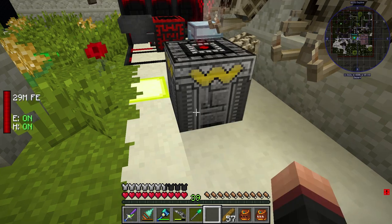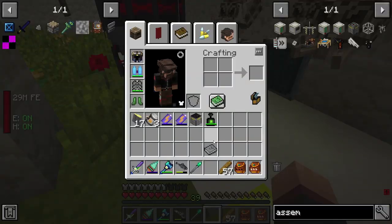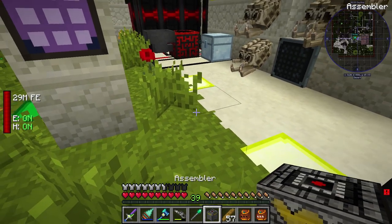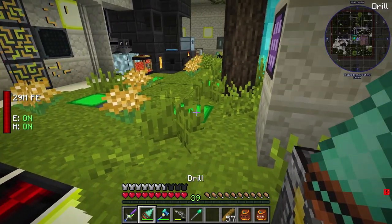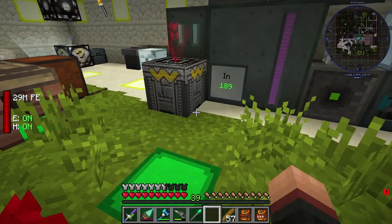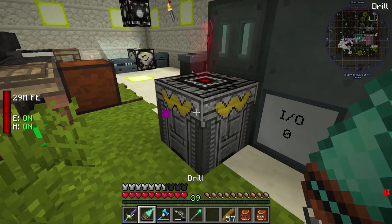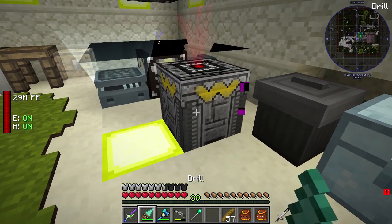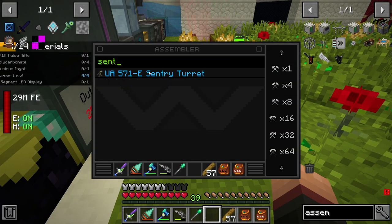There are really weird bugs with the assembler — check this out. It's weird as hell. Pretty sure this happens to other things; the lighting and the graphics just get all weird. The stuff over there just disappears. There are really weird bugs. Anyway, if we can get a few extra sentry guns set up with a power source we should be good.